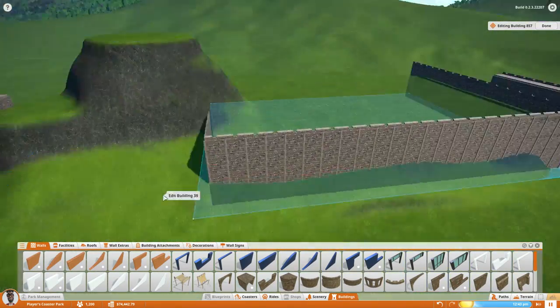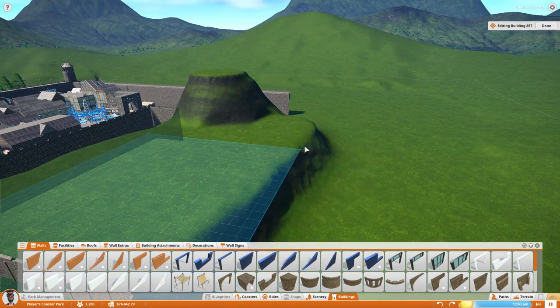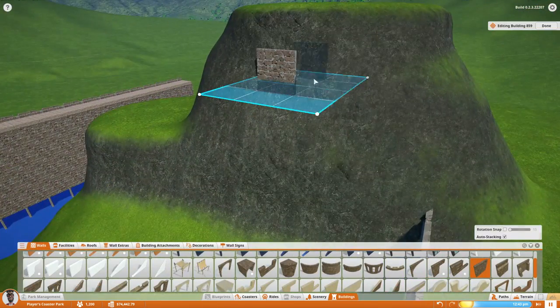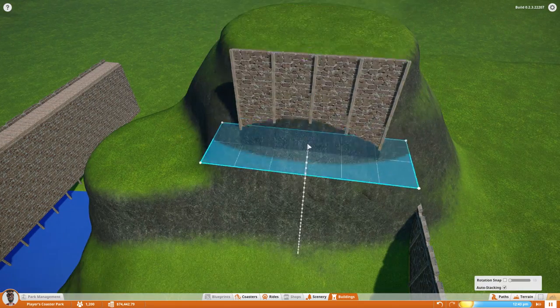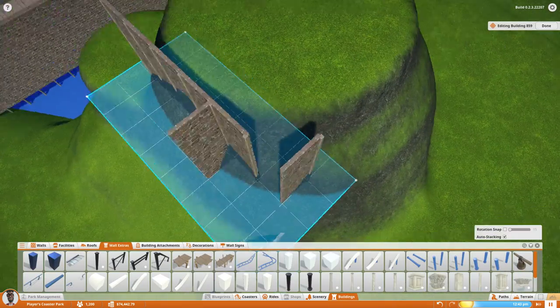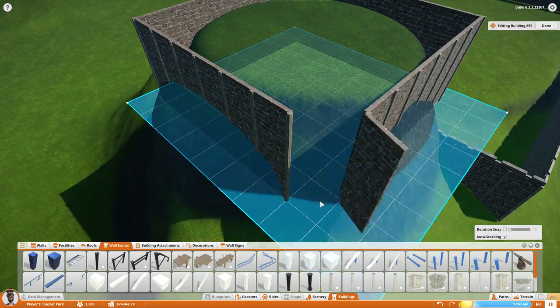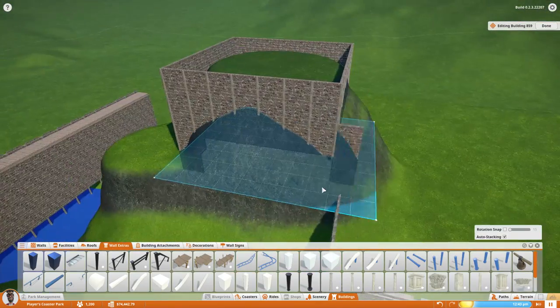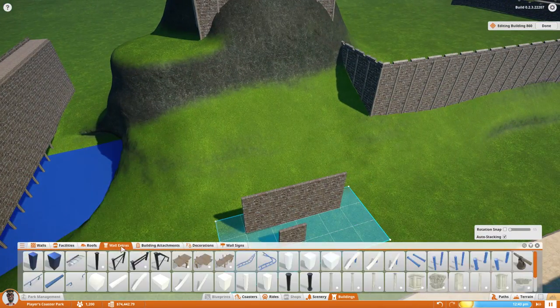For now we just got the basic wall down here, so I'm just copying and pasting it all over. That's something I keep forgetting — I can detail something and then just copy and paste it a whole bunch of times rather than spending so much time detailing the same thing over and over again. I built this wall up and realized it'd probably be easier to just copy and paste it. It's so much easier and makes you a lot more efficient builder.